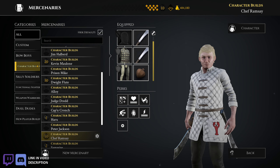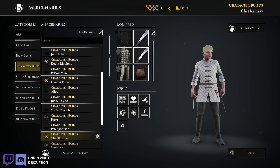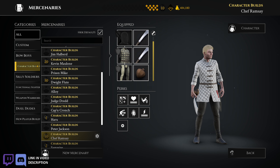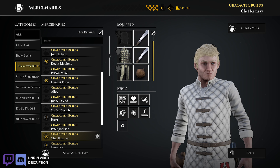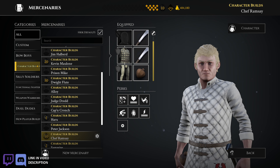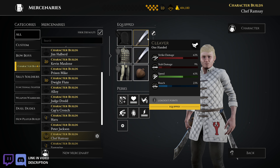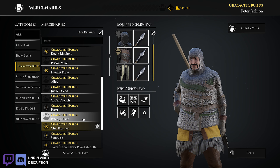And then I got Chef Ramsay — Gordon Ramsay. You've probably seen a Chef Ramsay running around. When Mordhau first came out for the first couple of months, there was almost always a Chef Ramsay and almost always a Geralt from the Witcher in every match. You don't really see it too much anymore, but you do from time to time. My Gordon Ramsay build — that's the armor: two cleavers, one for throwing, and then Firebomb and the perks.